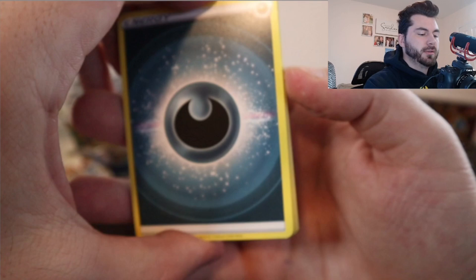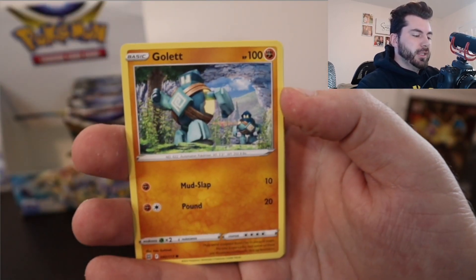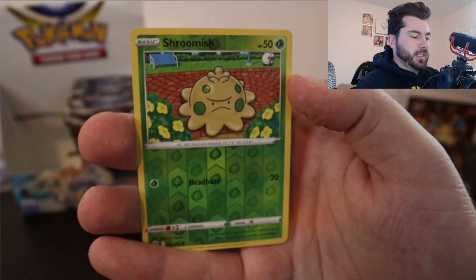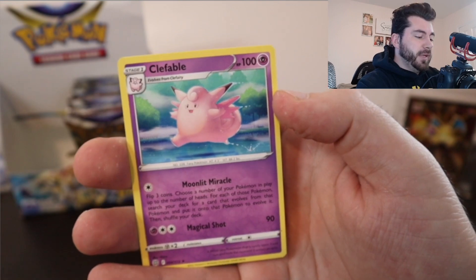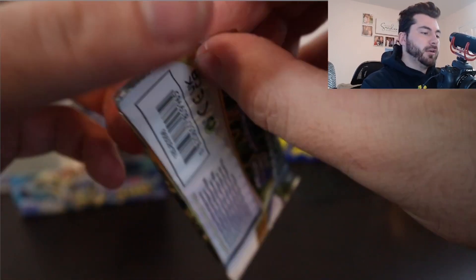Let's go with Psychic — dark! I haven't called Dark Energy yet, I probably should soon. Goldeen looking nice. Gullit — Golbat had a nice alternate art actually a couple sets ago. Shroomish. And a Clefable — so we just got the reverse holo on that, and now we have the non-holographic rare.